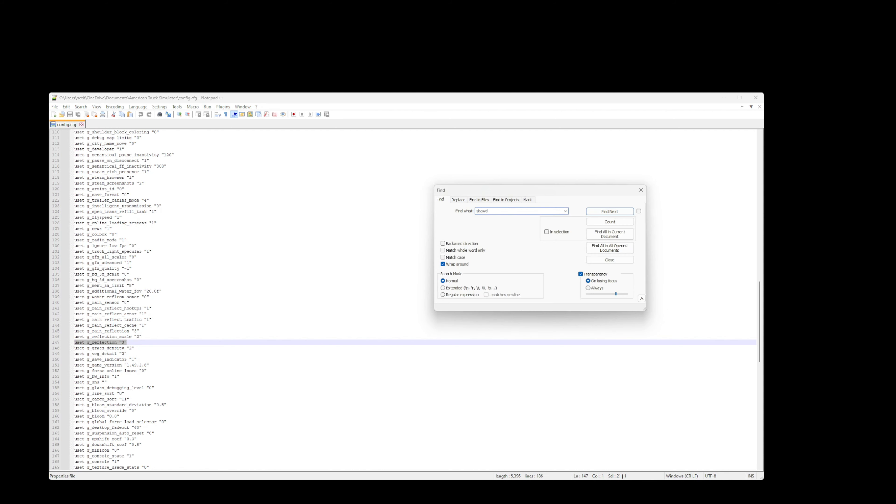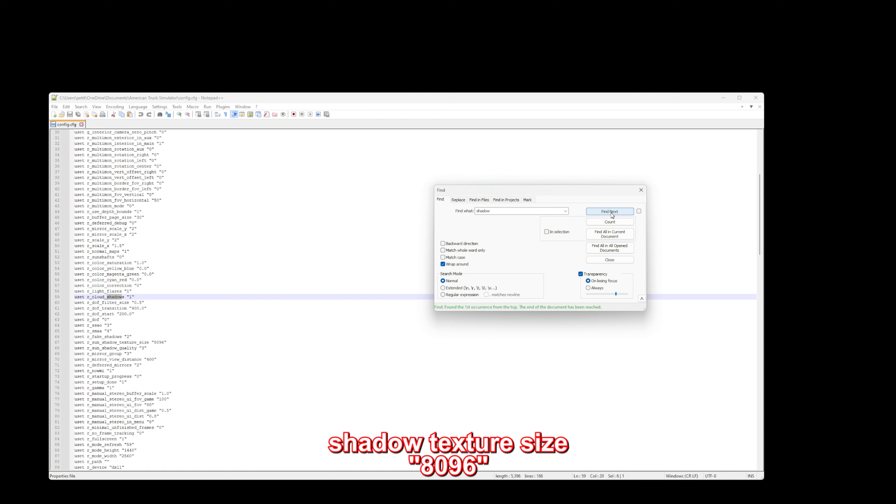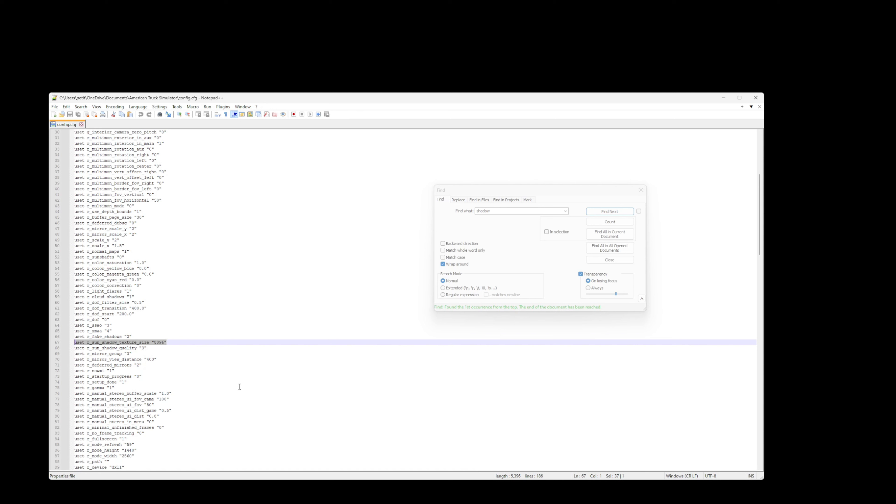Now I just want to show you guys, since we're in here, the shadow. We're going to find the 'shadow texture size' right here guys. I have mine at 8096. That is required by JBX. You guys should have already seen that in the settings if you do have JBX, but I do have that there as well.